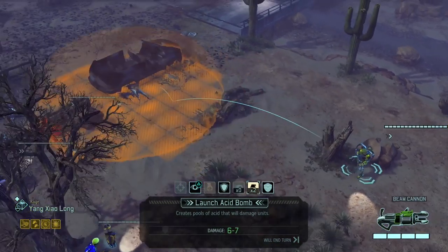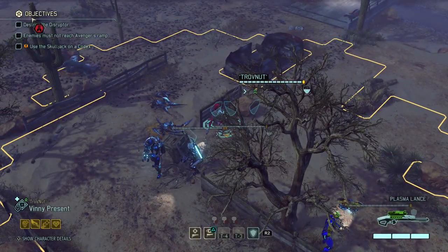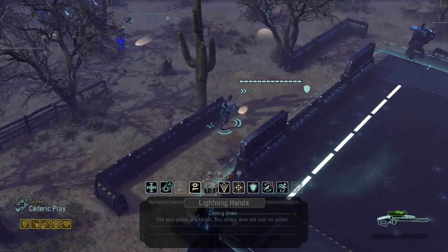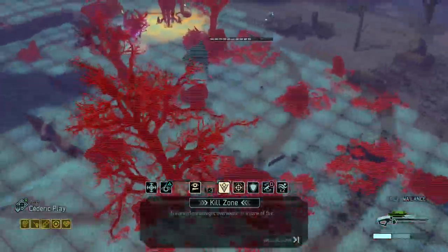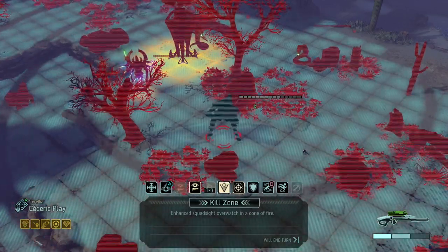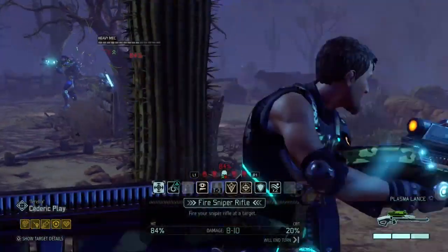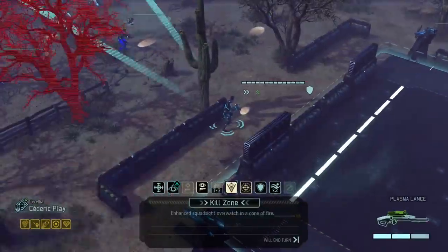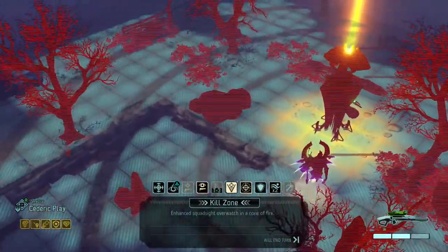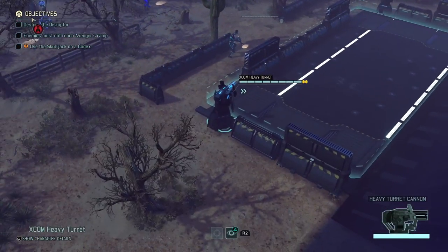I can't toss a grenade over there — no, that's way too far. So let's just put Yang on overwatch because she can't really do anything else. Cedric — he actually has a nice shot, so if I do kill zone... Oh ho ho! Yes sir. I'm gonna reload and then put kill zone in that direction — just the entire area over here.